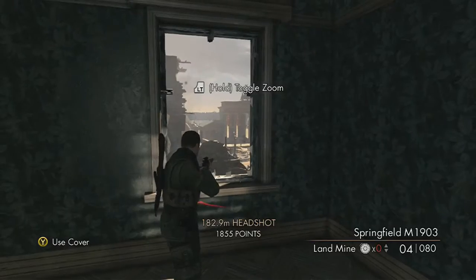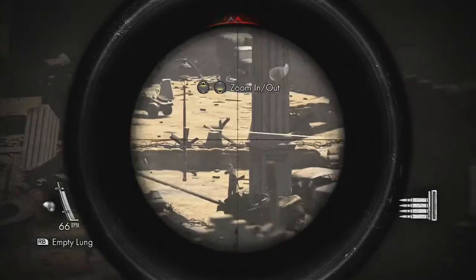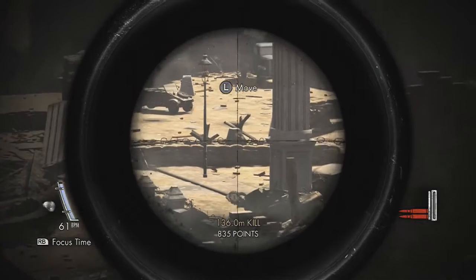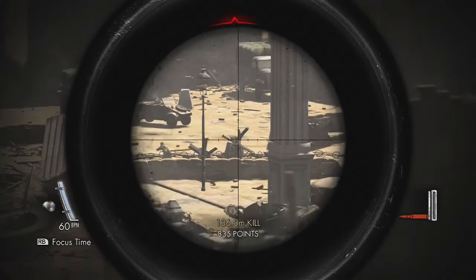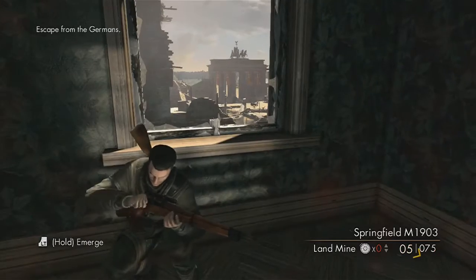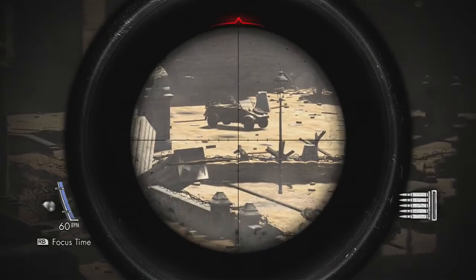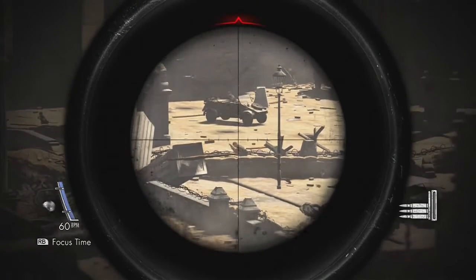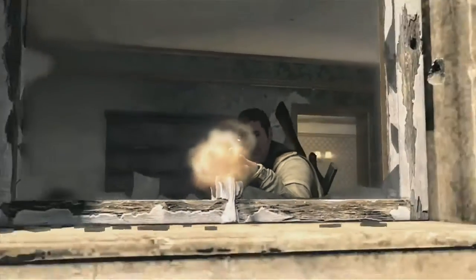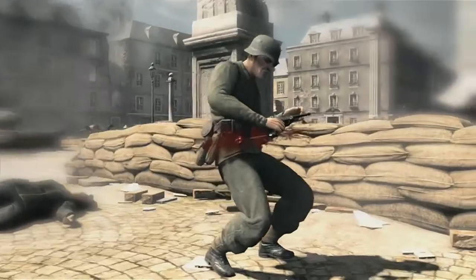Man, tell me that does not look badass! Now use cover — hold LT to toggle the zoom. I get to have some fun killing some Nazis right now. Come on, man — that was right in his head. Hit him right in the shoulder, nicked him. Whoa — a guy over there just sniped me with some type of sniper of his own. Oh, another kill cam — this stuff looks awesome, it looks badass!